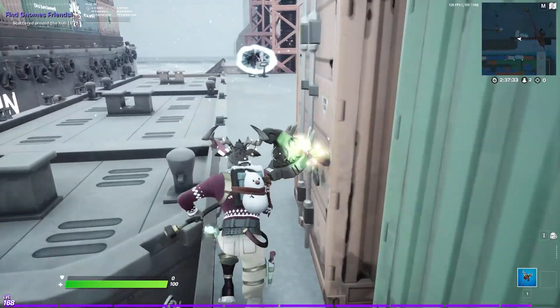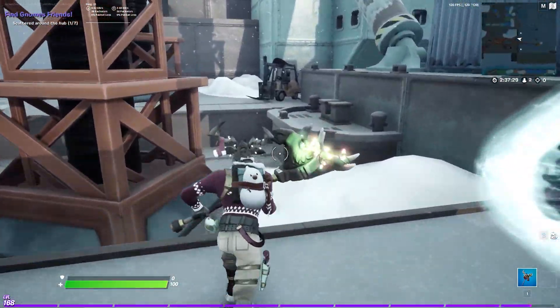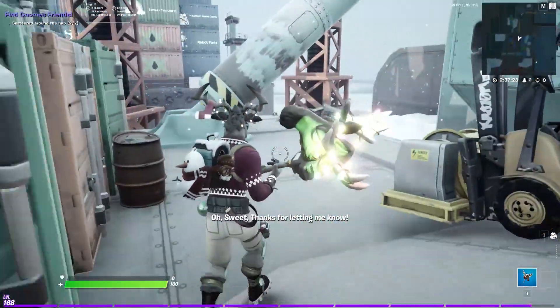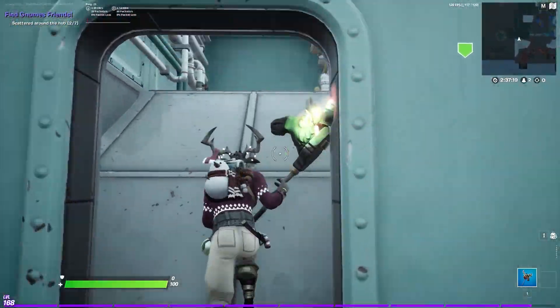The next gnome is located behind the magic portals on the left side of the hub at these crates — he is hidden in one of the crates. Talk to him and that's gnome two out of seven. The third gnome is located in the building behind that. Just head inside, talk to him, and that's gnome three out of seven.